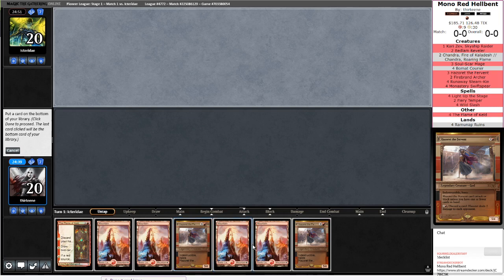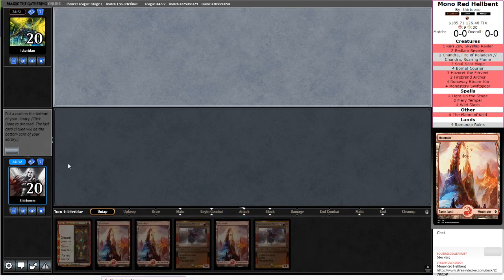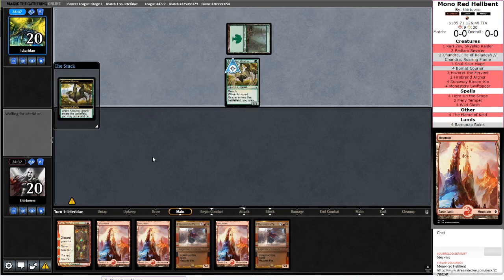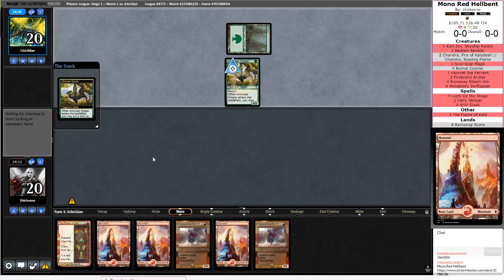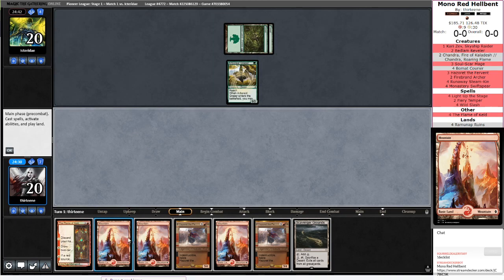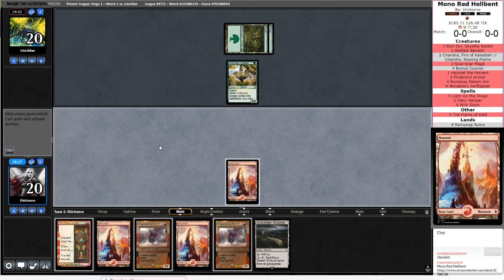I'm actually going to tuck a land here because odds are I will be discarding at least a Hazoret. If we're playing against Thoughtseize, that kind of covers us. Looks like Mono Green Ramp right off the top. Kind of sucks we didn't have a faster hand, but I guess we'll see what we can do here.